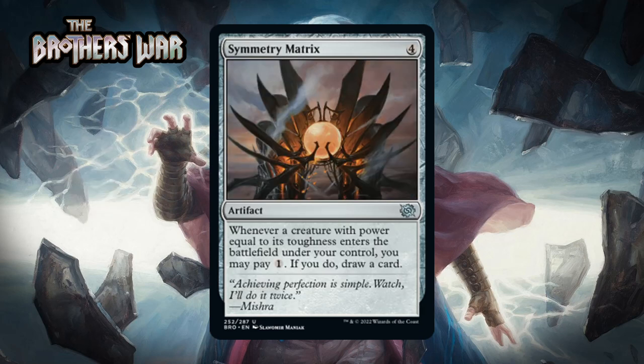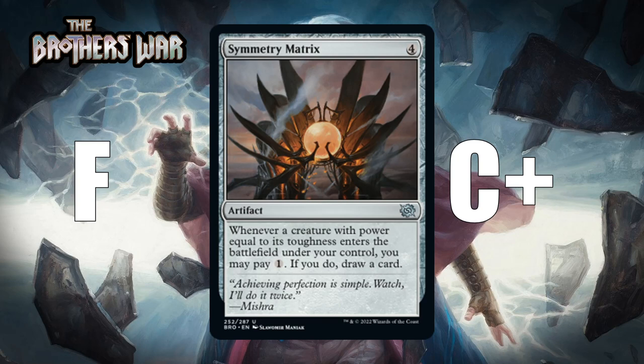Next up it's Symmetry Matrix, which for four generic mana is an uncommon artifact. Whenever a creature with power equal to its toughness enters the battlefield under your control, you can pay one generic and draw a card. This is a build-around that will work out sometimes, but this format doesn't have a heavy symmetry theme. The best place for it is probably the soldier deck since all 1/1 soldier tokens will trigger this. You need seven or more cards that can trigger the Matrix for it to be worth it, and paying four without adding to the board is rough. It's probably an F in a typical deck and a C+ if you get there on synergy.